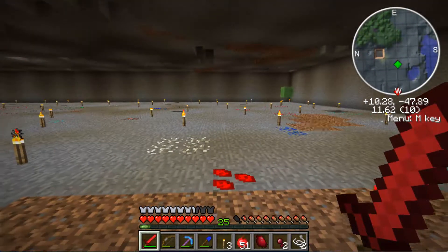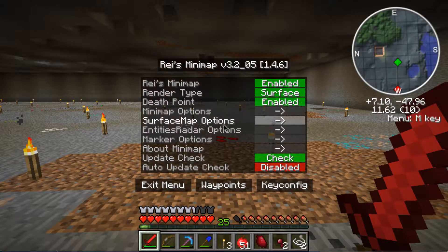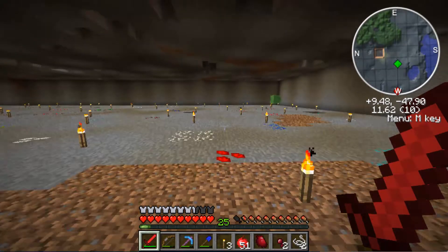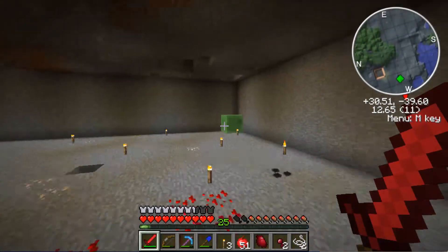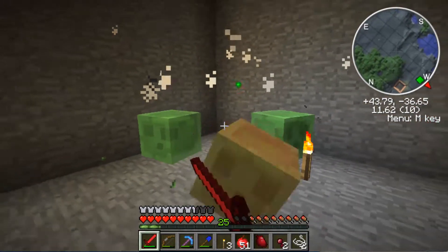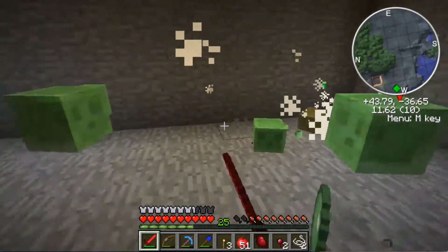If I bring up our map and turn the surface map options on - interestingly we obviously have a slime chunk somewhere, and that's because we're in a Miscraft dimension so slime chunks won't appear on the map. Zan's Minimap doesn't quite understand Miscraft dimensions, but clearly one of these chunks we're mining out is a slime chunk and I'm going to have to figure out which one it is.